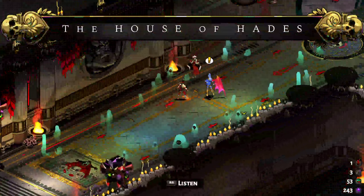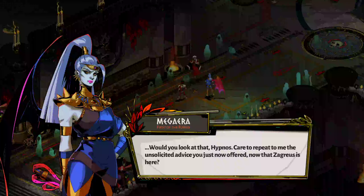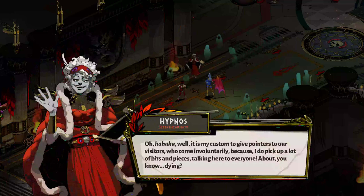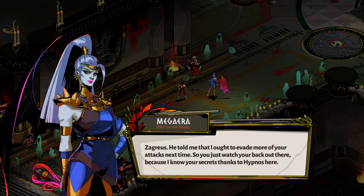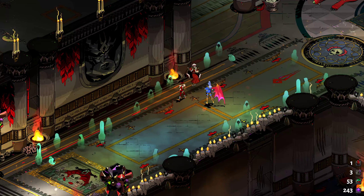Back at the House of Hades, Hypnos and Nyx are present. Hades tells Hypnos to repeat his unsolicited advice now that Zagreus is here. Hypnos explains he gives pointers to visitors because he picks up bits and pieces talking to everyone about dying. He told Hades that Zagreus ought to evade more attacks next time. It would be cool if the enemies actually recognized your attack patterns more after that.